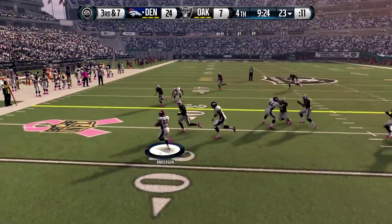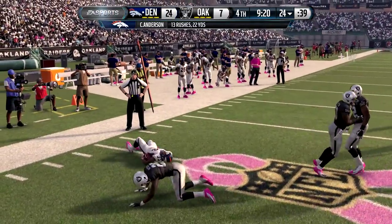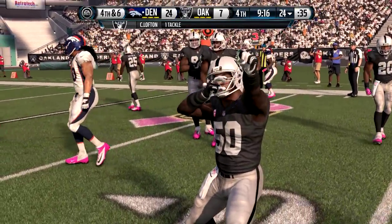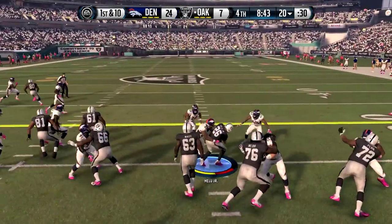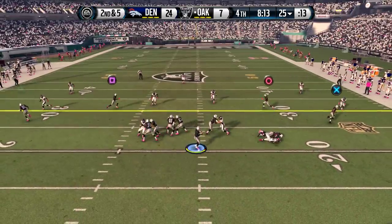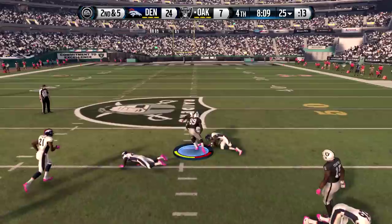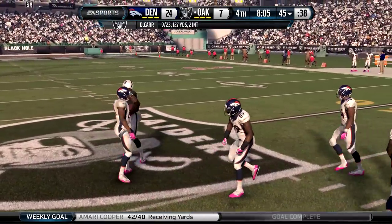3rd and 7 for Peyton Manning on the Broncos. CJ Anderson gets a good pickup but he's not going to get enough for the 1st down, as we have just about 9 minutes left until the game is over. 1st and 10 now for Derek Carr. They need some points. We really just need to not get blown out. If we can just get some points here — a field goal puts us down 14, and a touchdown puts us down 10.